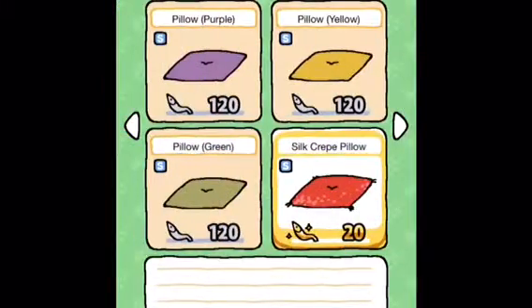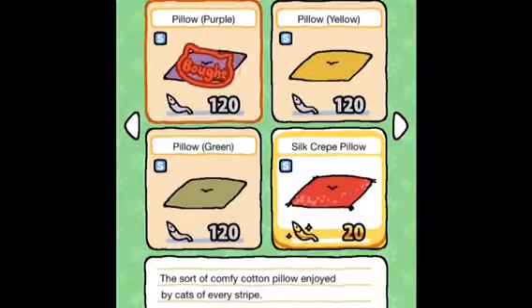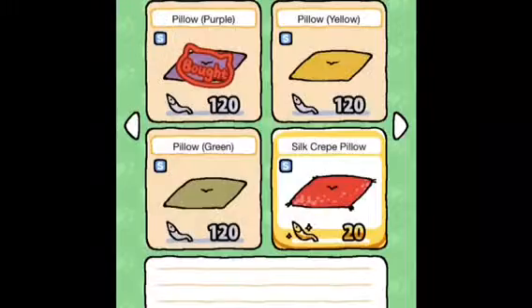So I'm thinking I like the pillows because they're pretty cheap. I'm going to get the purple one. So I bought it, and I'm going to press set and go back and place the purple pillow on the stone, so there's a comfy place for them to sit.